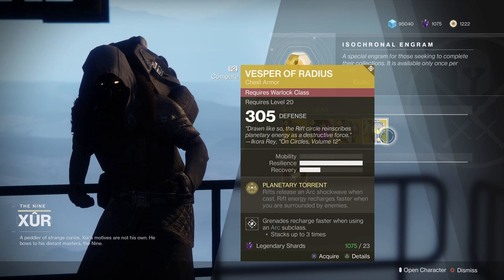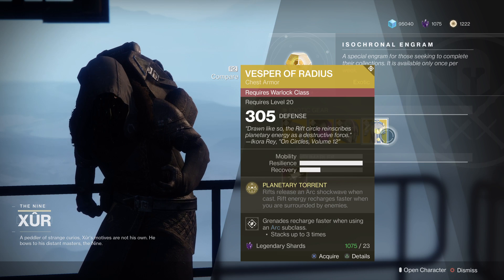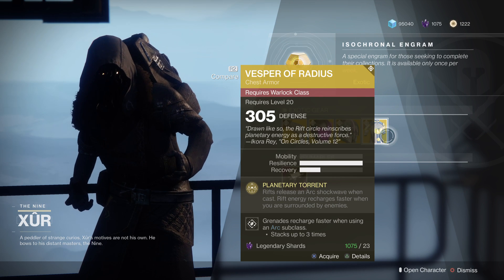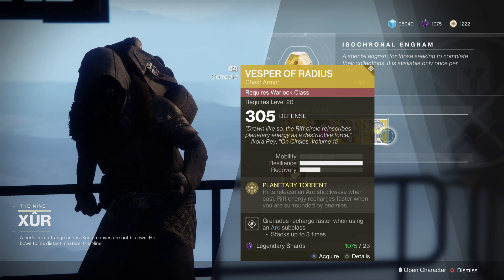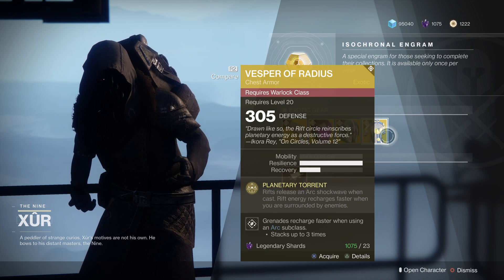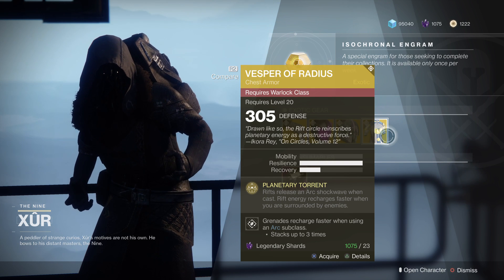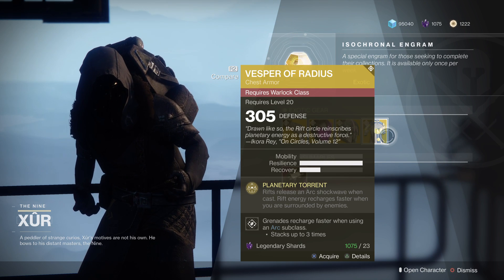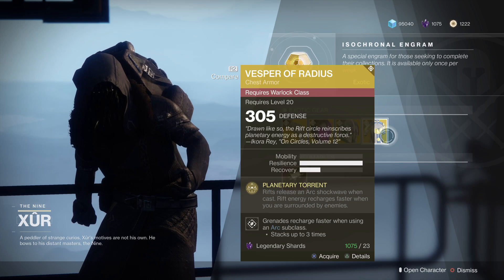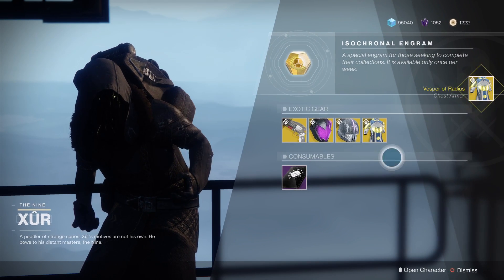The Vesper of Radius is for the warlock. Planetary Torrent - rifts release an arc shockwave when cast, and rift energy recharges faster when you are surrounded by enemies. This is for the Stormcaller, and grenades recharge faster when using an arc subclass. I shall take this, thank you.